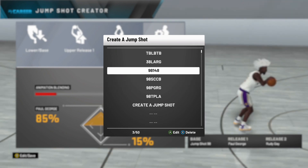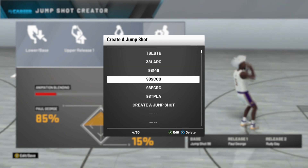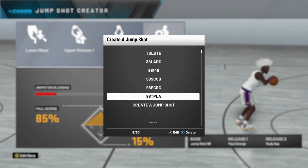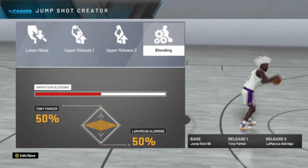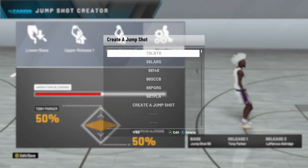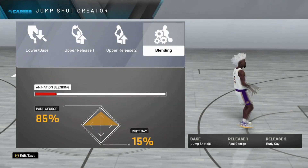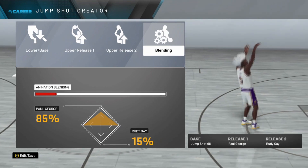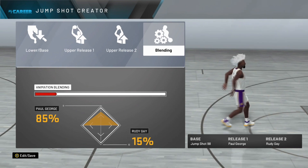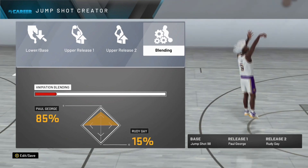Looking at my saved jumpshots, I was messing around with a bunch of different releases and the Paul George/Rudy Gay combo just feels the best. You could try other ones — one has both releases as jumpshot 148, another is Steph Curry and Chauncey Billups which I wouldn't really recommend, and another is base 98 with Tony Parker and LaMarcus Aldridge 50/50 which I also wouldn't recommend. I usually use a LaMarcus Aldridge release, but for this one Paul George just felt better.